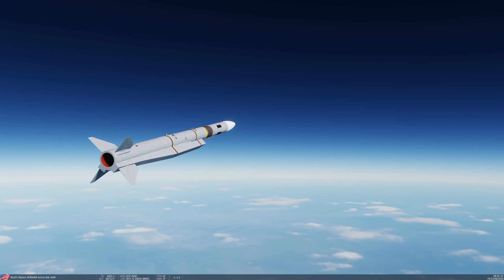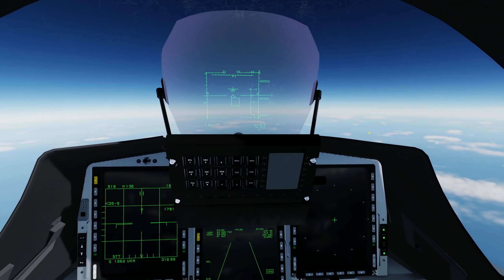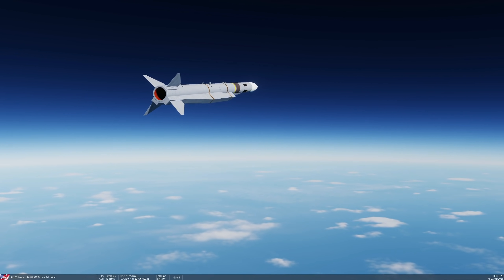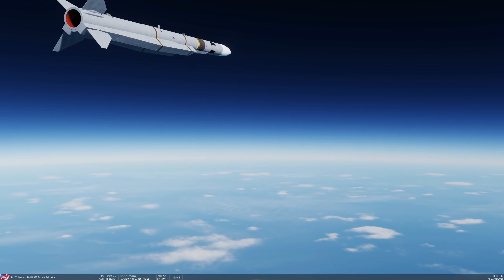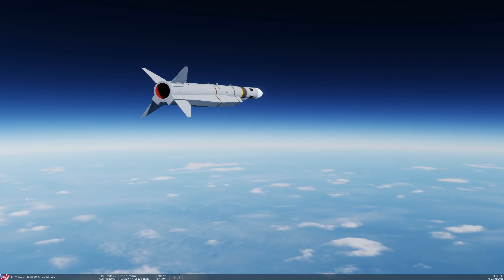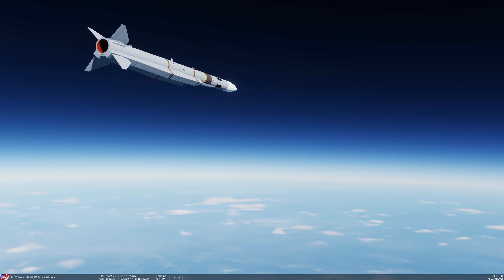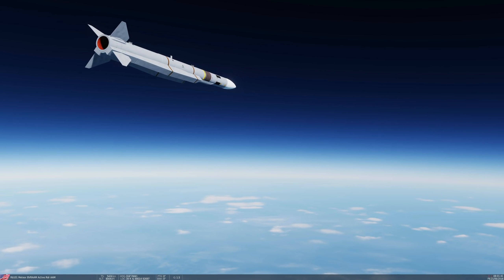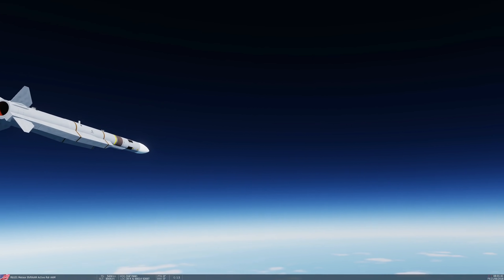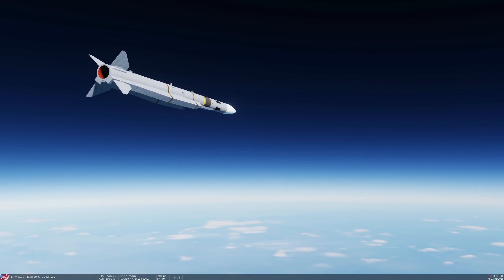4,000 knots at 60,000 feet, keep going. Now at 70,000 feet and 4,500 knots, going for 75,000 feet. Hitting 5,000 knots. Looks like we're going to peak — peaked at about 80,000 feet. Speed is coming down now. We peaked at around 5,500 knots, which at this altitude is approximately Mach 9, possibly Mach 10. That is an absolute beast.